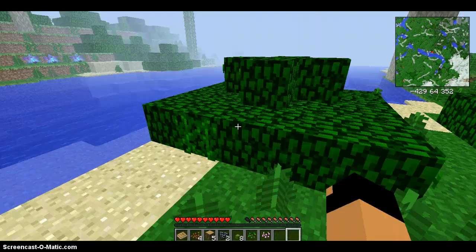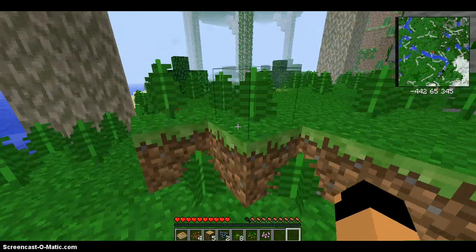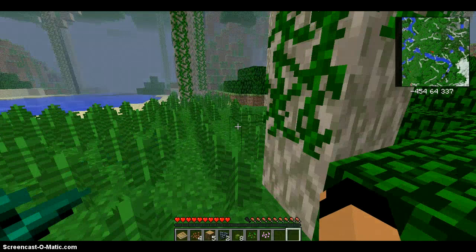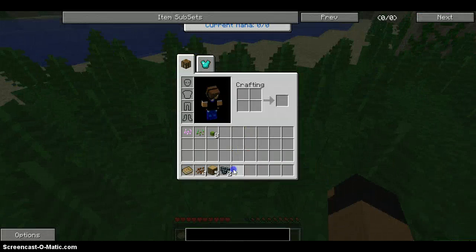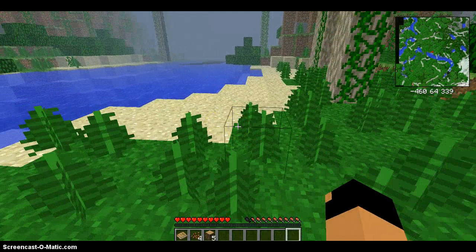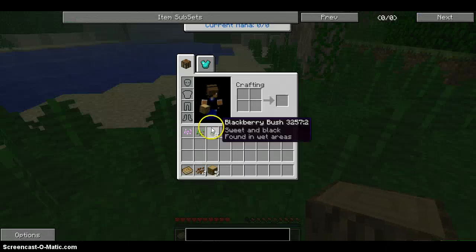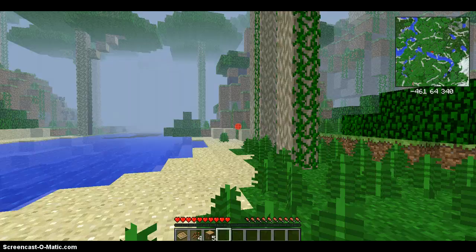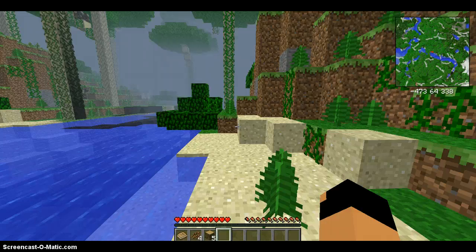I think this episode we're just gonna be on the search for sugar cane, because we need that to make our armor and our tools. For those of you wondering why we need sugar cane for armor and tools - is it one of those weird Tinker's Construct things? No, it is not.